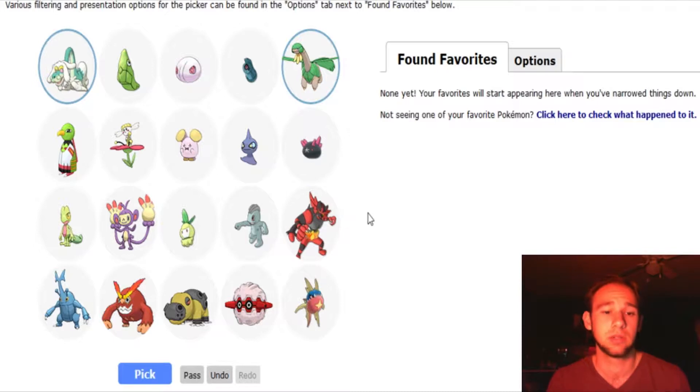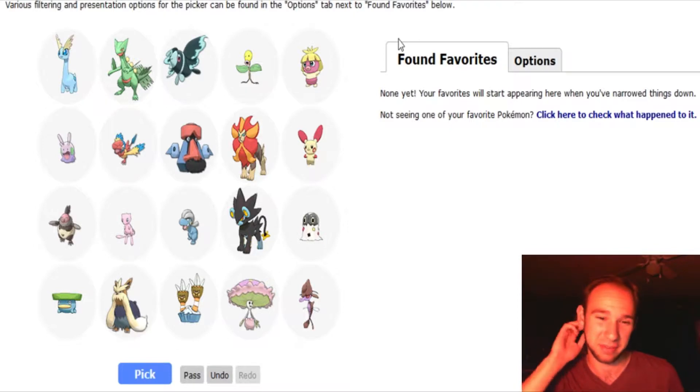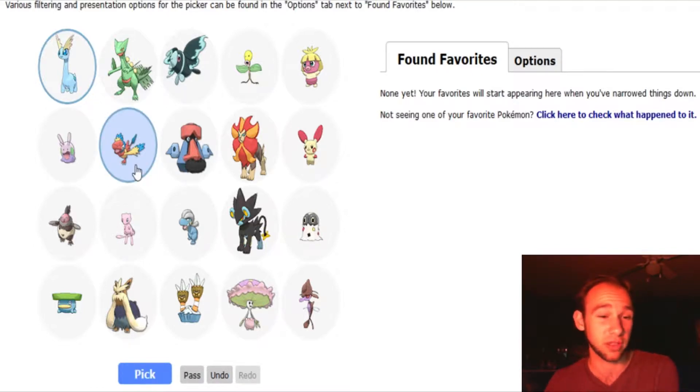I really like Drampa. Incineroar or Heracross? I'm gonna go Heracross — Old Faithful, love Heracross. Archen? I'll pick Archen. I don't really like Archeops — it's one of the few fossil Pokemon that I just don't like. Its design is awful, god-awful. I just feel like it doesn't do Archaeopteryx justice, which is the actual animal it's based off of. And I'll pick Luxray, because Luxray is fantastic.